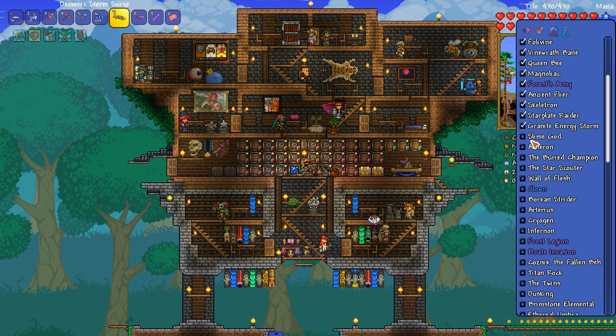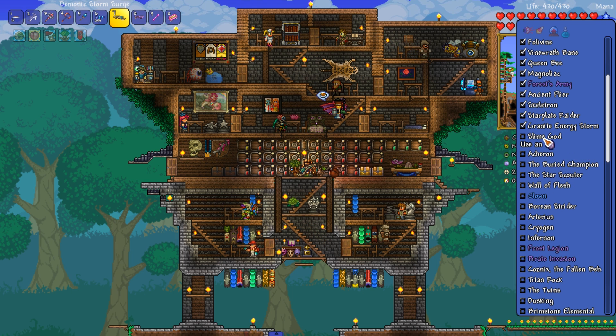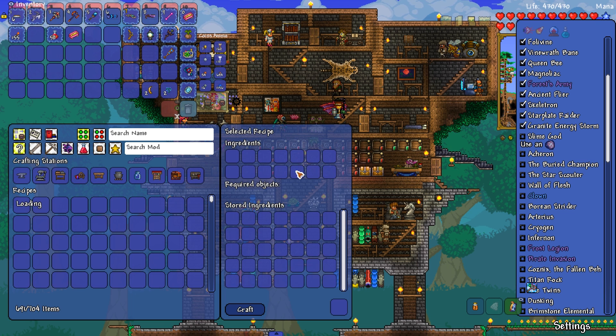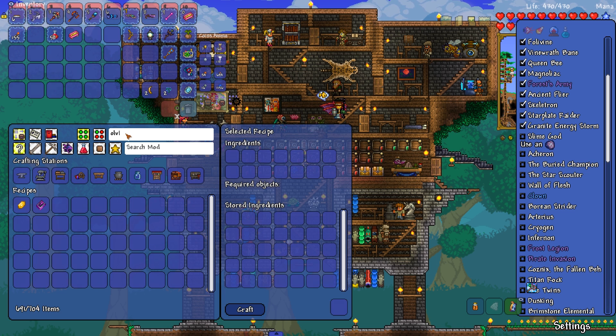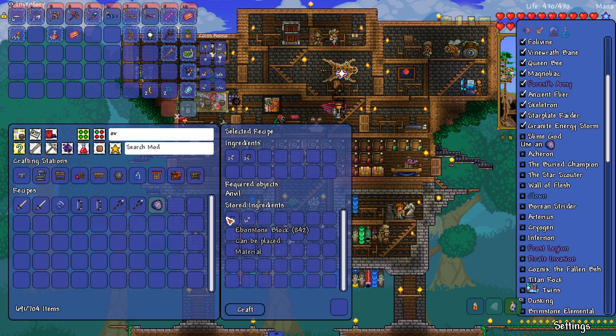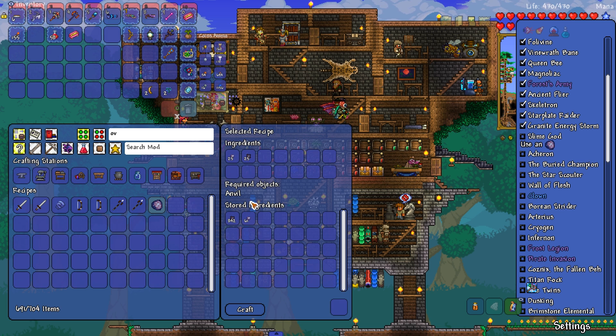The next one on our list is the Slime God. This guy seems crazy. The Overloaded Sludge — we should be able to make that. So we're gonna be fighting the Slime God. The Overloaded Sludge is something that we can make. It requires some Ebonstone block and some Bright Gel, and we have all that stuff. Let's go ahead and make that.